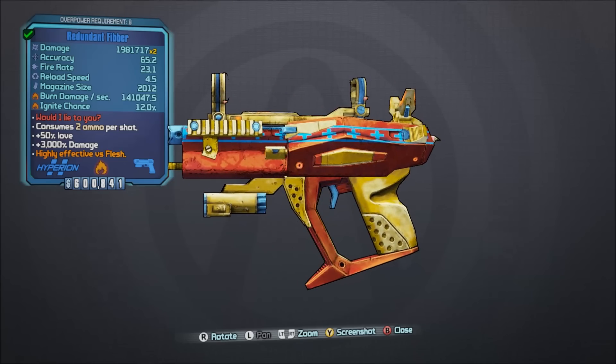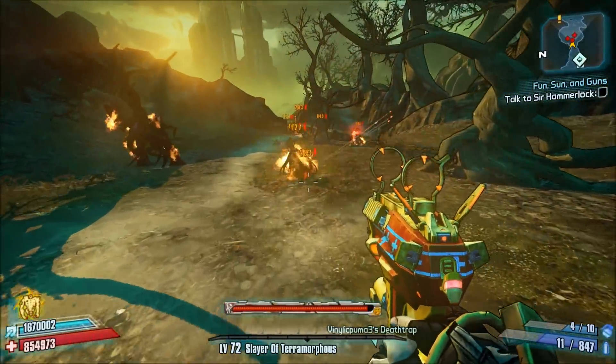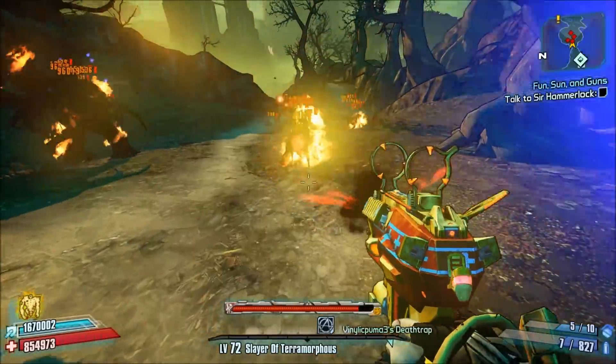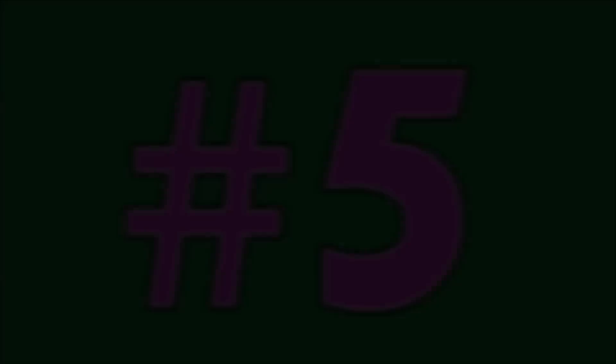Number 6, the Fibber. The Fibber is a unique pistol as it can spawn with a ricochet barrel, a crit barrel, and a slow motion bullet barrel. The ricochet and crit barrel, however, are great and at one time were quite popular in the Borderlands community. I recommend picking one up. I just hope that you don't get the slow motion bullets version.